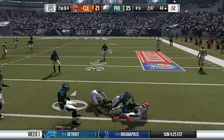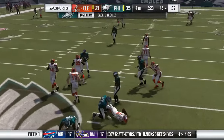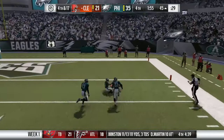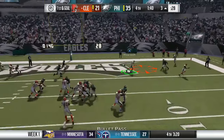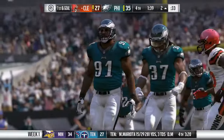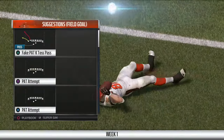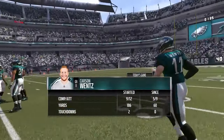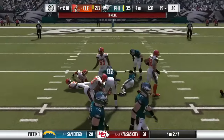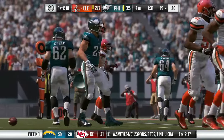RG3 finds no one open and scrambles for a first down, trying to make a comeback. On fourth and 17, RG3 looks to Josh Gordon, who makes a spectacular catch in the red zone. Then we find Gary Barnett in the end zone for a touchdown. Josh Gordon came up with a huge catch on fourth and 17, and now it's 35-27 Eagles. We kick the extra point to make it 35-28. Carson Wentz comes on to shut down our momentum, but Ryan Matthews fumbles in the red zone — recovered by Bryant for the Cleveland Browns! We're back in business.